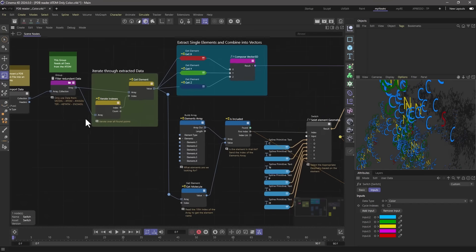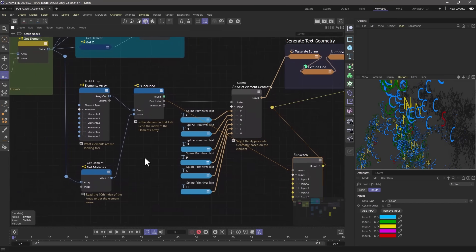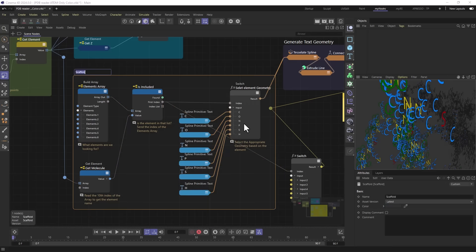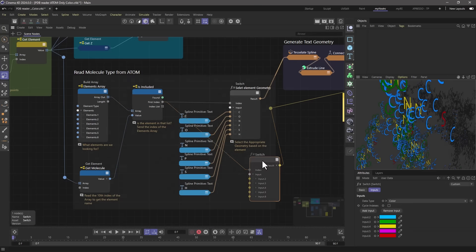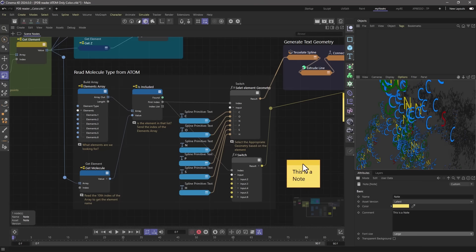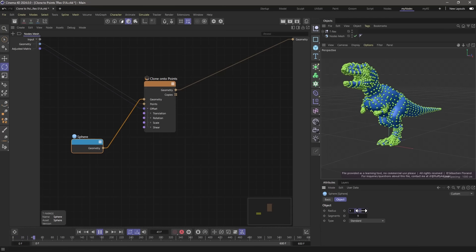The new Node Editor in Cinema 4D 2024 now has Scaffolds and Notes to make your node setups more readable. Use scaffolds to visually group nodes and move them around as a whole — adding or removing nodes to a scaffold is as easy as dragging it in and out. The new Notes allow you to easily add comments in various colors, sizes, and styles. And new nodes have been added to give you more flexibility in controlling your assets.